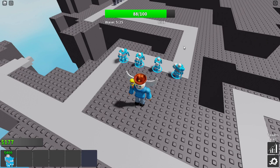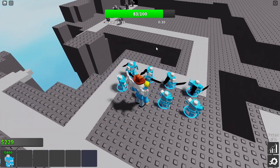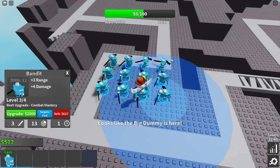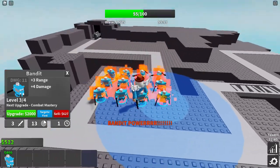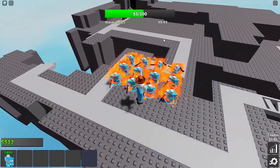After you have a few, upgrade them, rinse and repeat. After a while, you should have 8 bandits in a 2x4 arrangement, which is the most space-efficient placement and will concentrate our damage to Big Dummy. Once you reach the final wave, the bandits will all have their fire rate boosted by 40%, which is what makes this perk possible in the first place.